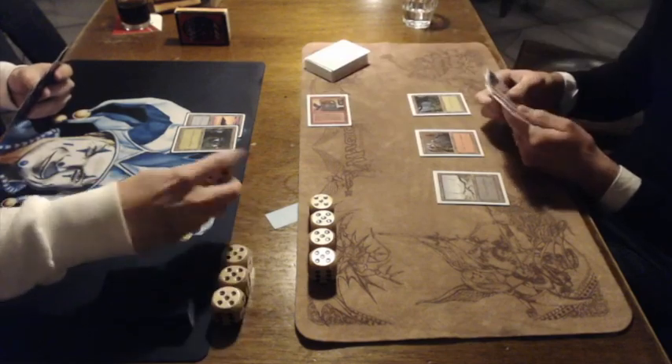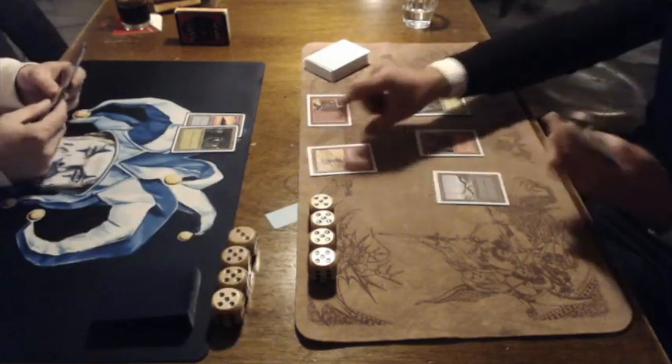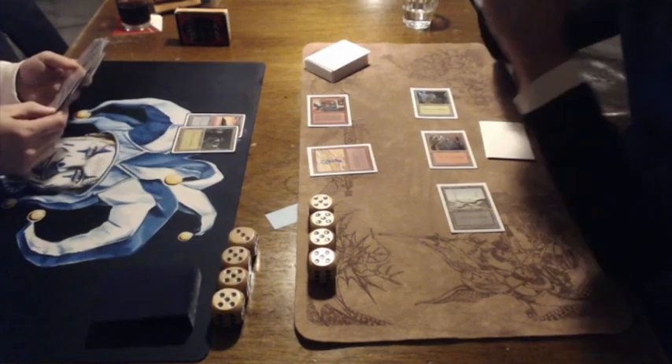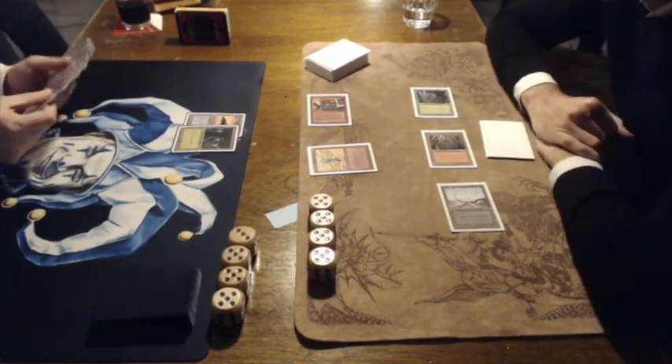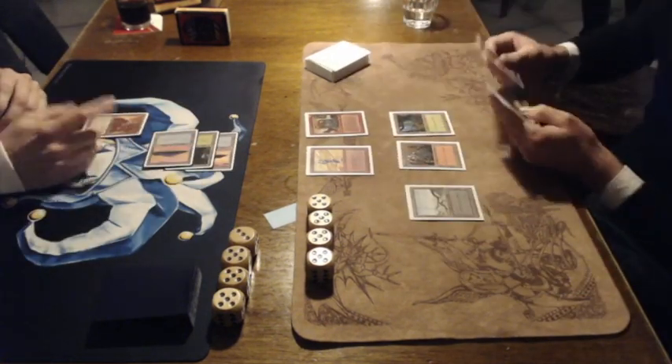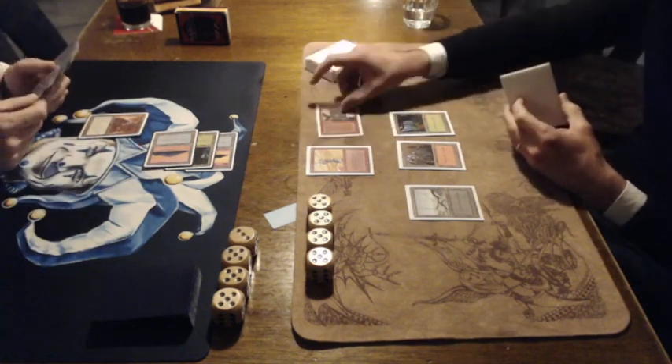The Ironclaw Orc cannot be assigned to block any creatures with power greater than one, I believe. There's a Force by Ron. We are going to see cards from a lot of different sets. Like this Wall of Heat, for instance — it's from Chronicles, and it's a 2/6 wall. We're also going to see cards from Fallen Empires. There's an Ocean Soldier, a 1/4 with Vigilance, I believe.